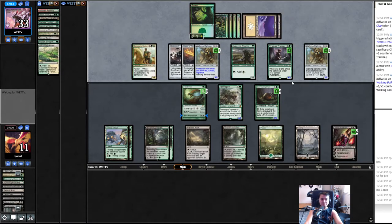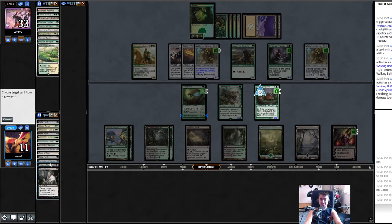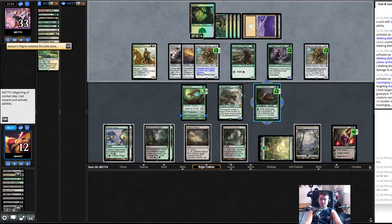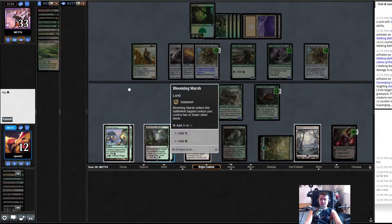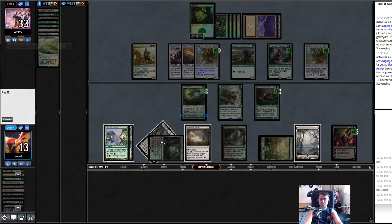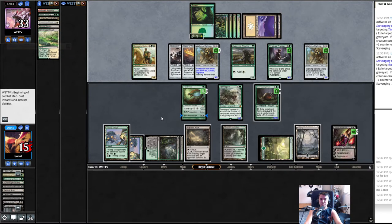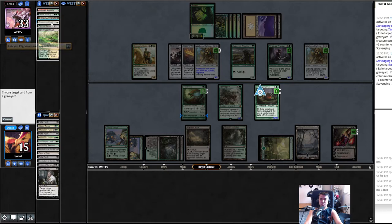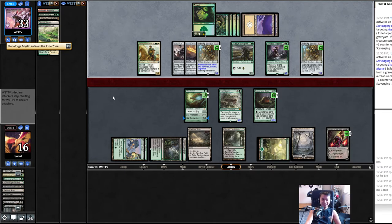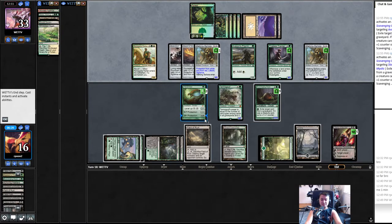I've never played with you — this is all new to me, that's why I'm not saying too much. Ping one. But it's pretty fun so far. I'm just watching — eat their creatures first. Not that they're getting them back anyway. Renegade. You might want to end-step fetch the land to thin your deck, and eat one more — Stoneforge.